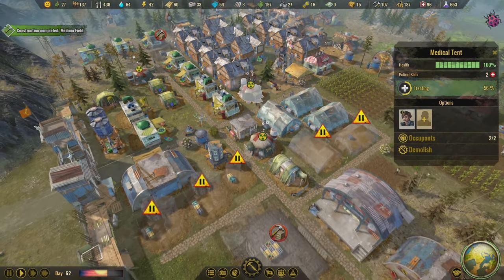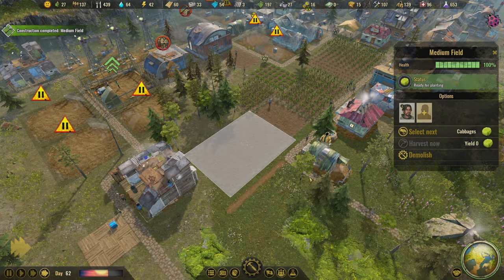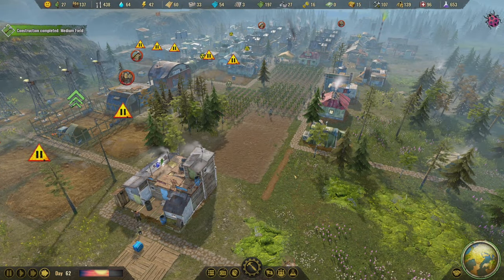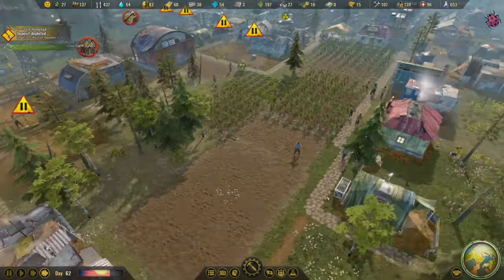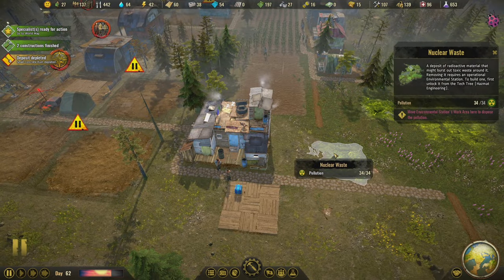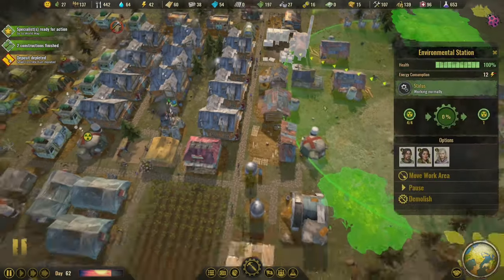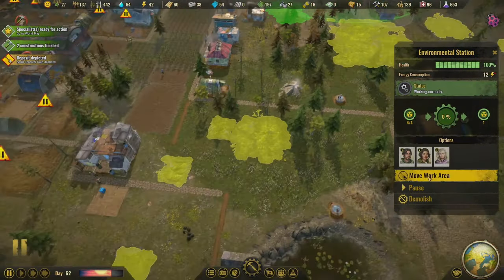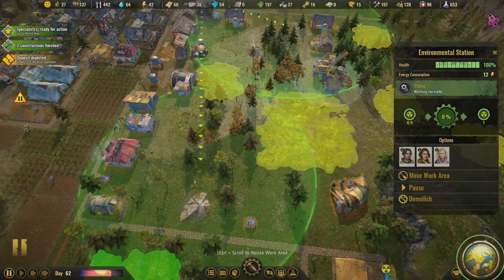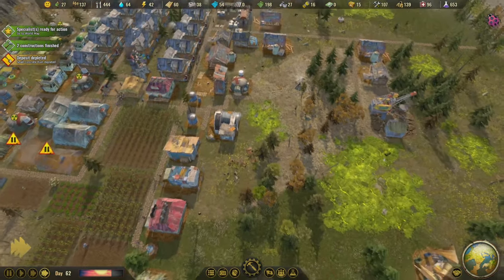We've got some people irradiated. The field is ready for planting — I kind of want to see what the cabbages look like in the game. I'm going to move your work area to be these two things instead, because I would actually really like this stuff taken care of — it's in my way for food expansion.